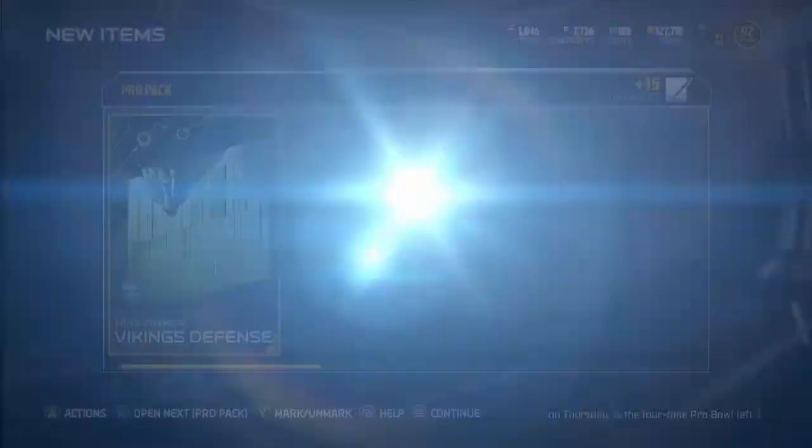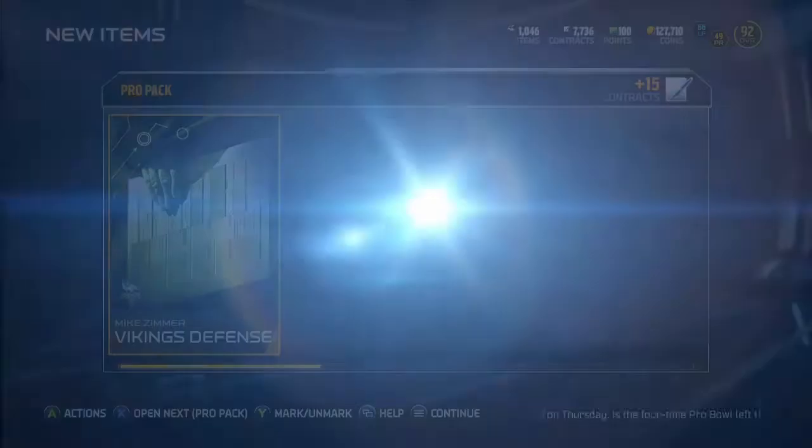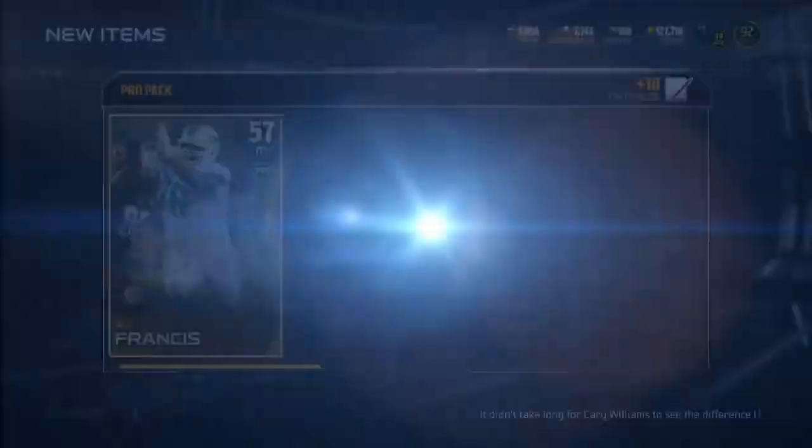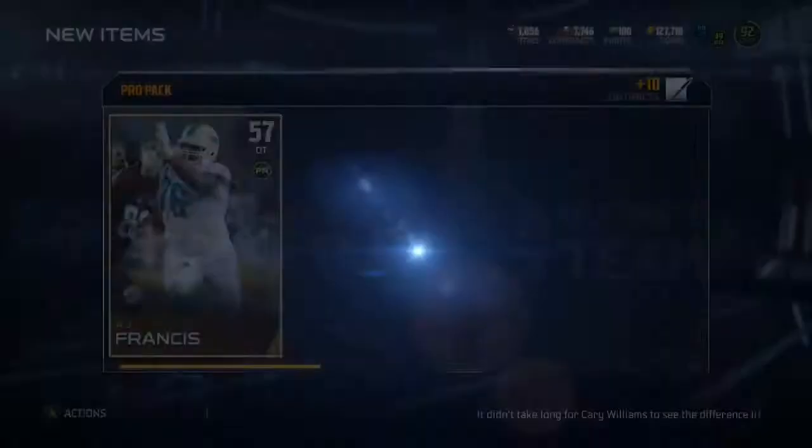I did end up making a decent amount of coins back. I'm saving all my golds and silvers now until their position collections come out, because they'll go for a little bit more. First pack out of the gate we get an elite - it's a draft elite though, Danny Shelton. I didn't get enough draft collectibles to use these. We did get Devin Hester, so pretty bad pack right there.